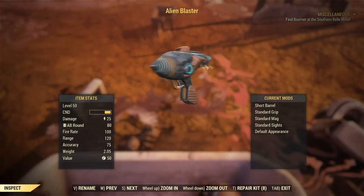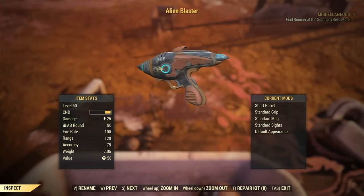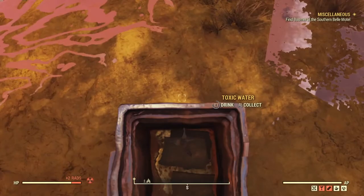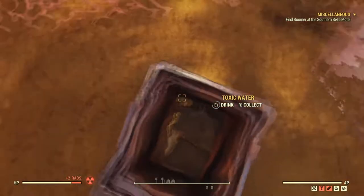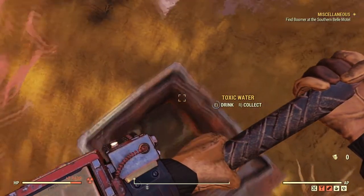Here is the Alien Blaster in all its glory. There you go, you have the Alien Blaster. I almost forgot the important part — make sure you grab the rusted key that's in the safe with the Alien Blaster.